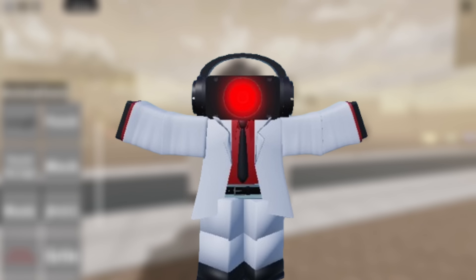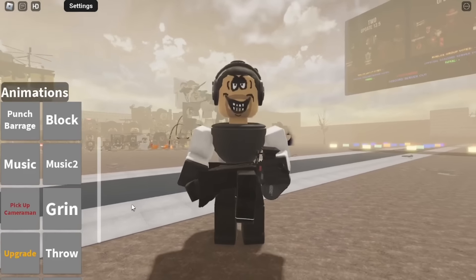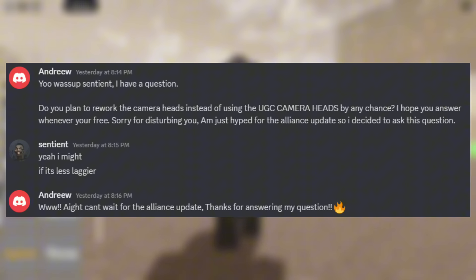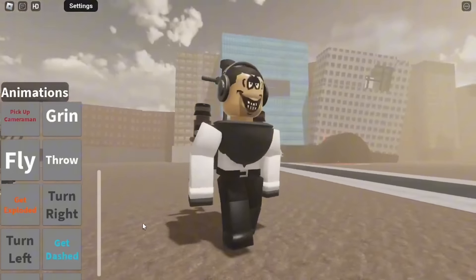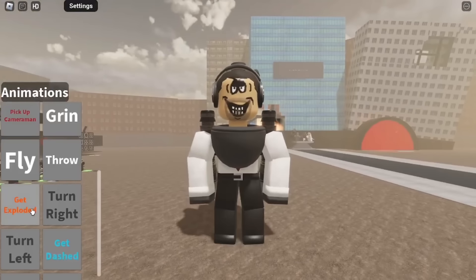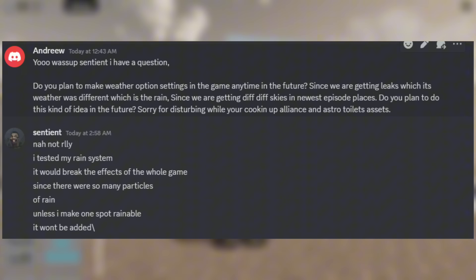Before I get into the leaks, I want to share some useful information from Sentient. I asked Sentient if he would recreate the camera heads instead of using UGC, to which he replied: yeah, he might, if it's less laggy. This means he will remake the camera heads if they perform better. I also asked Sentient if he would add different skies, to which he replied: not really — he tested his rain system and it would break the effects of the whole game since there were too many rain particles, unless he makes one spot rainable.